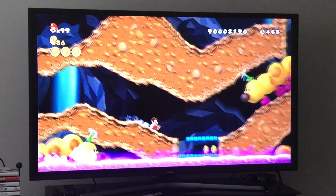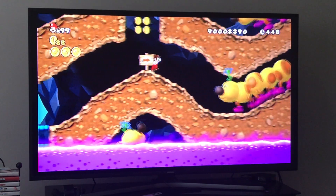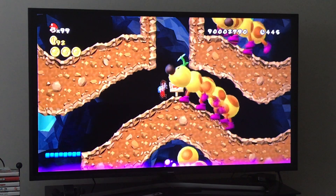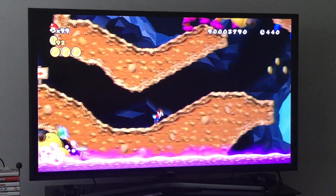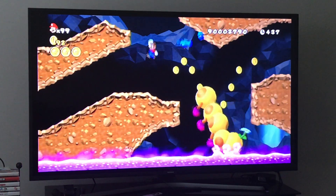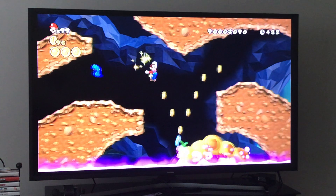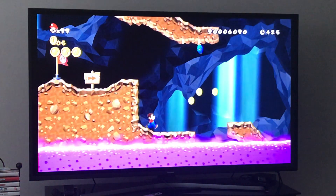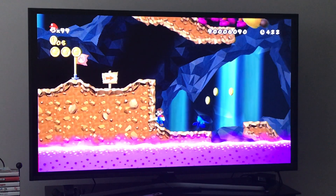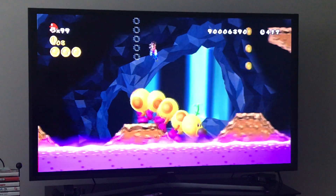This world won't take as much practice — slide right here, very important. We got our second star coin. Just get near the bat and then don't jump — jump over them. That's the easiest way to avoid the bats. Very simple.